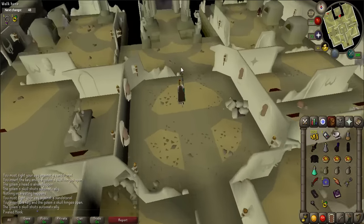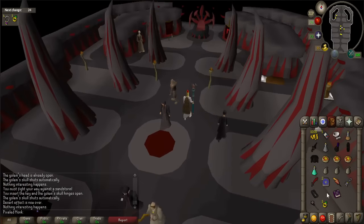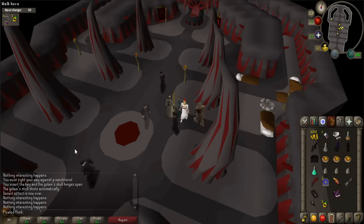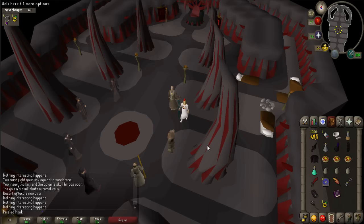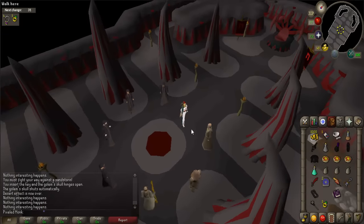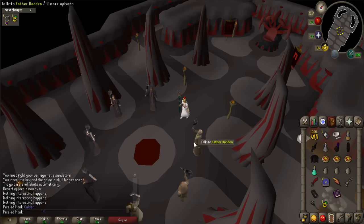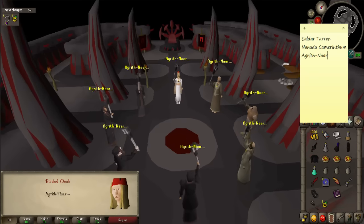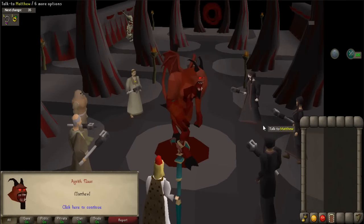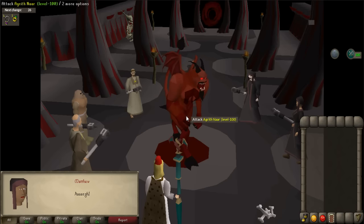When ready, enter the demonic throne room and talk to Matthew. When prompted, say 'Yes.' Take your position within the circle, then chant using the demonic sigil — this time chant the incantation backwards and Agrith Gnar will appear. Fight him and be sure to use Silverlight for the final blow. Defeat him to complete the quest.